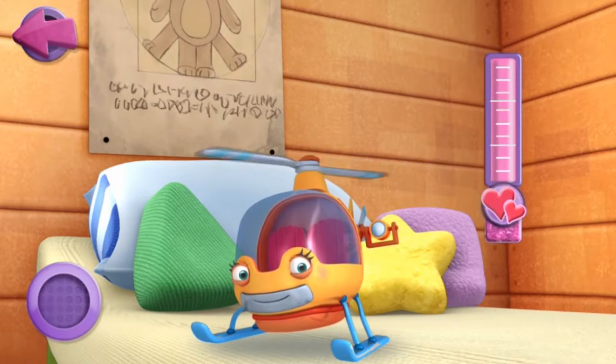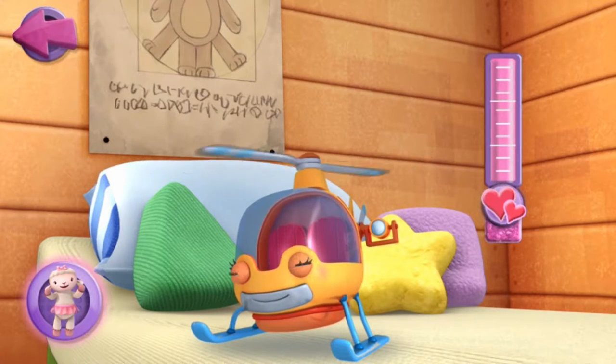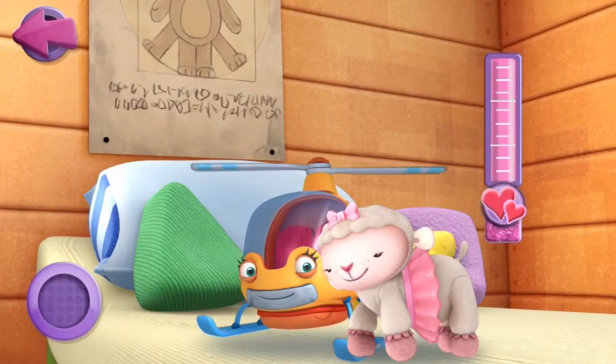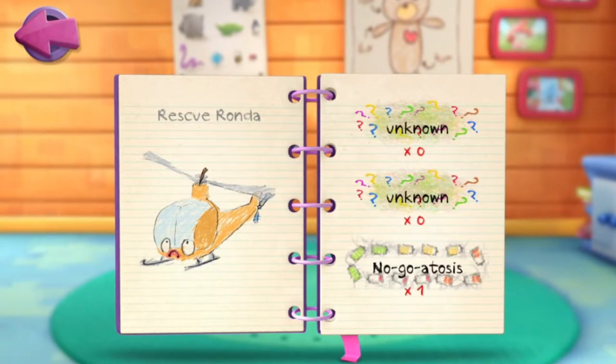Toys need batteries for energy, but we need healthy snacks to help us play. Great job! Rescue Rhonda feels better. Now it's time for some cuddles with Lammy. Tap Lammy and she'll give Rescue Rhonda some cuddles. I love cuddles. Now let's check out the Big Book of Boo-Boos. The Big Book of Boo-Boos keeps track of all the patients you've helped me cure. Tap the page to hear the patient's name or diagnosis.